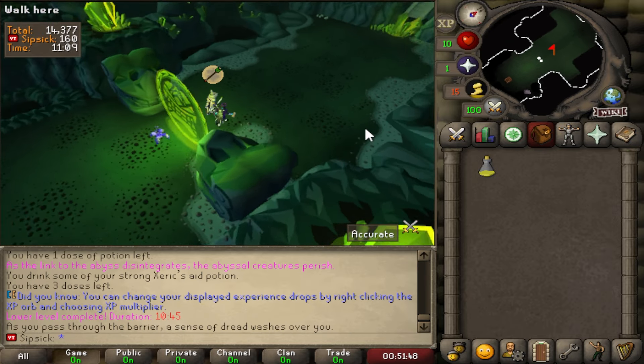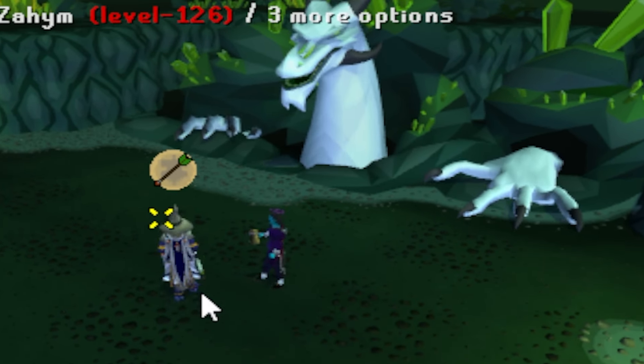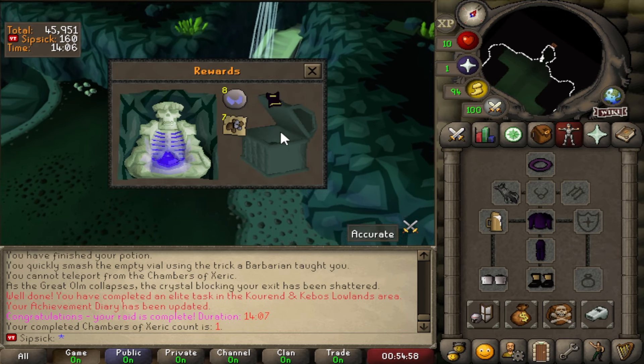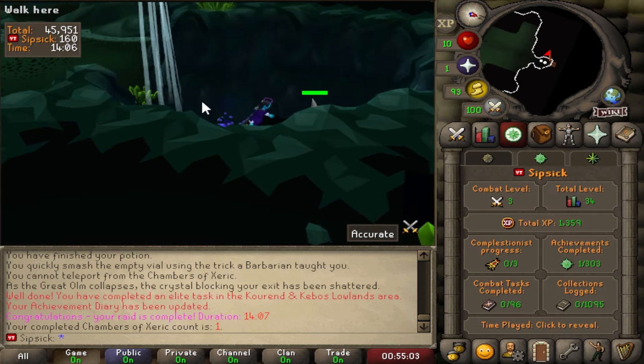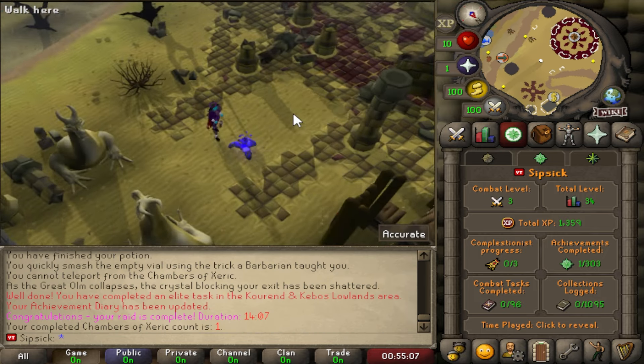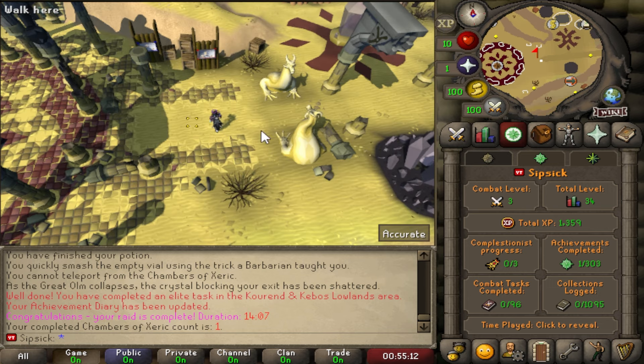There's the big monster — we just finished the Chambers of Xeric. It doesn't look like we got a purple drop, but the raids are fully functioning and very well implemented. This is definitely the higher-end content for sure.